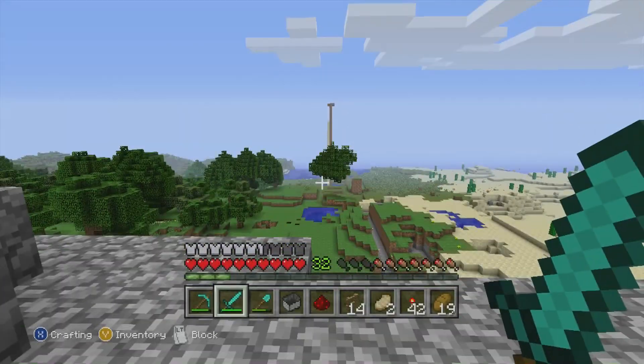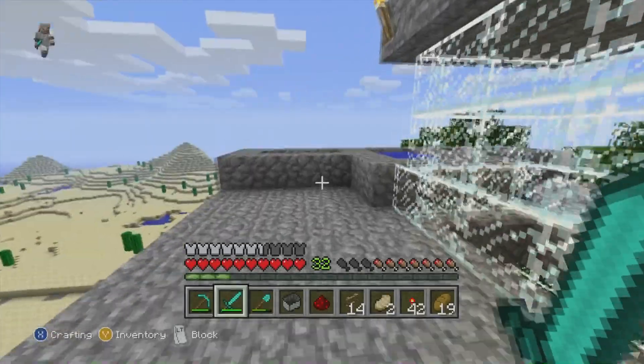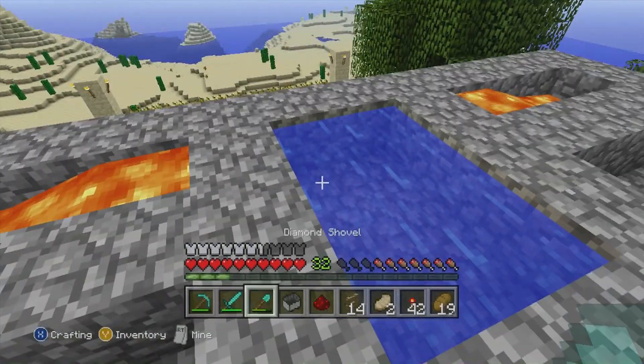I forgot I did that. Me and a friend were just building towers and creating waterfalls and jumping down them. He doesn't know how to jump down a waterfall — he kept dying. Emergency water right here. You always got to have water on hand if you're playing with lava because you catch on fire and you don't want to die.